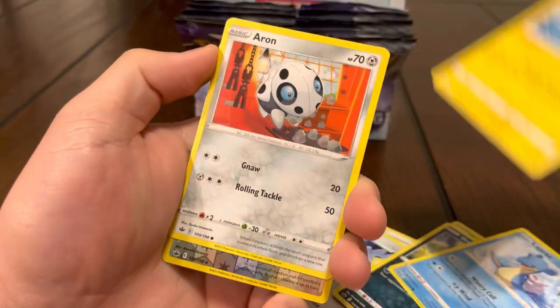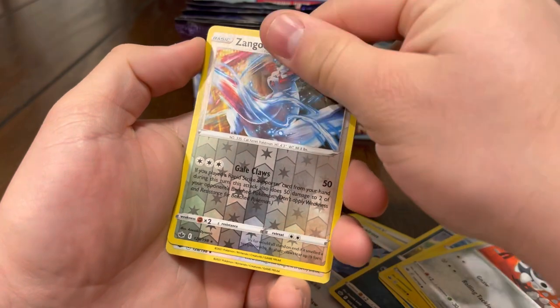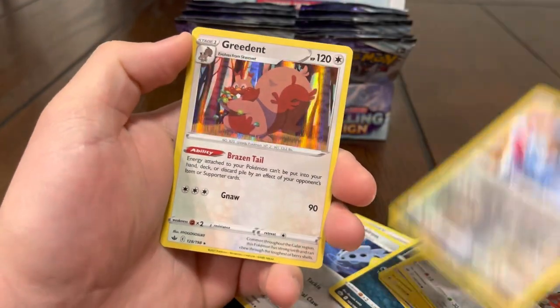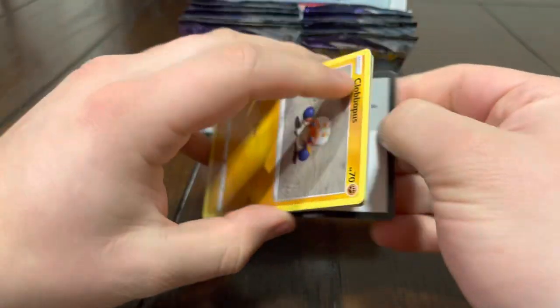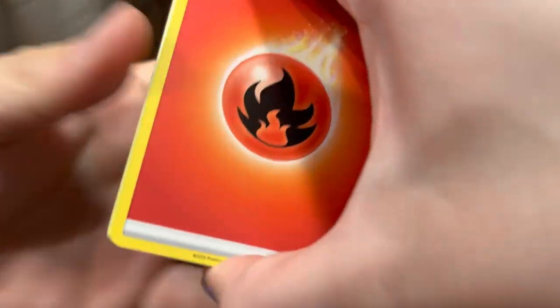Lapras, Glitzel — I'll take the gold Bronzong as well. Zangoose, and we got a Cradily hollow, Clobbopus in the front of the pack. Only got one pull from your side — hopefully this can pick up right now. Oh, fuego! You already know.